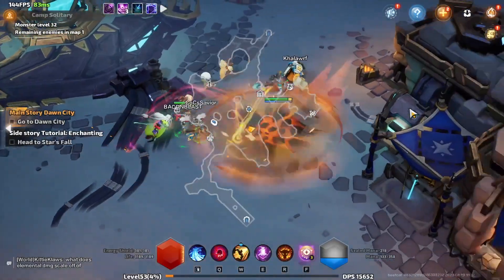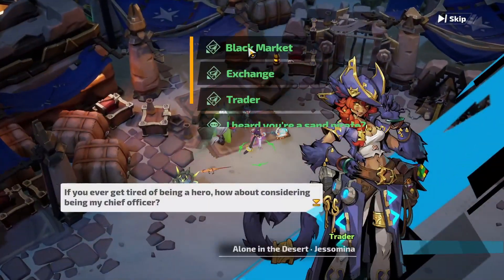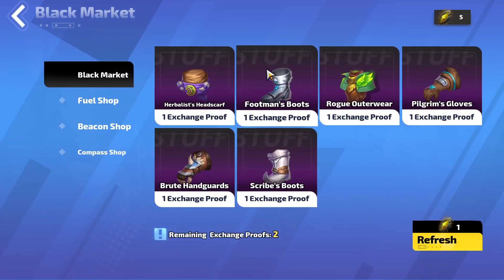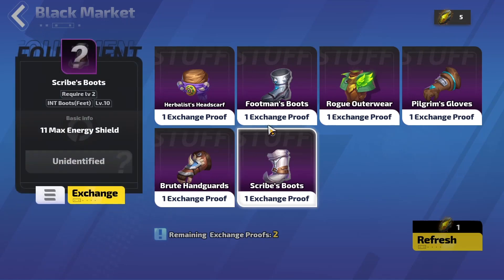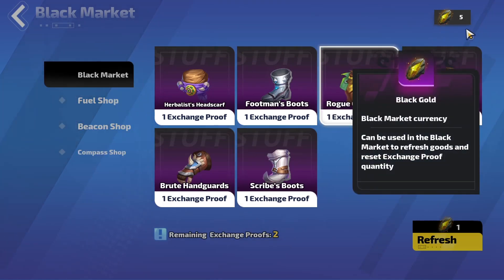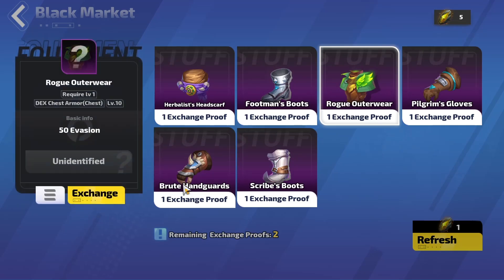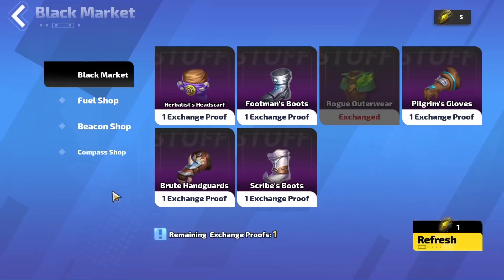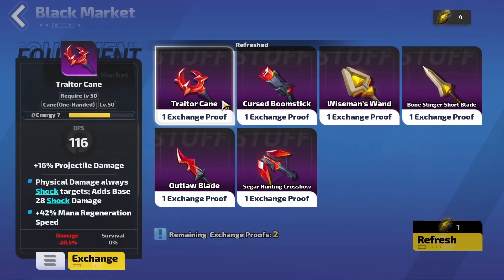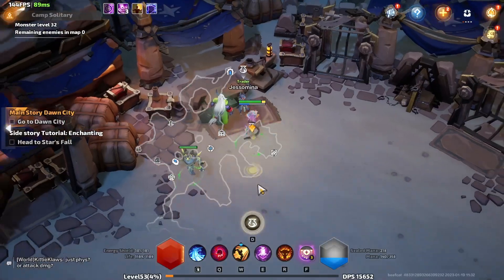And if you are fresh starting, something you can do is go over to the trader, go to the black market, and it will have some pretty okay gear. You're gonna spend these Black Golds on it, and it gives you two rolls per thing. You can choose them, and you can refresh it, and you can look if there's any upgrades to your stuff from there.